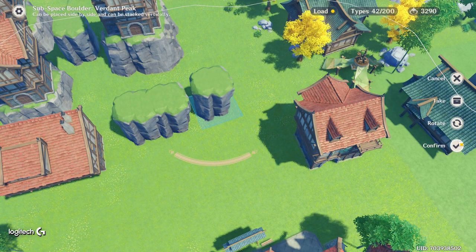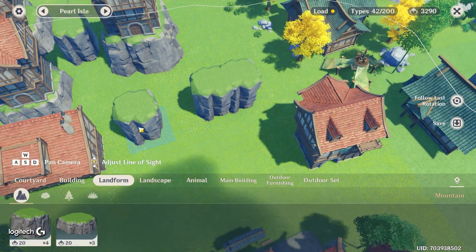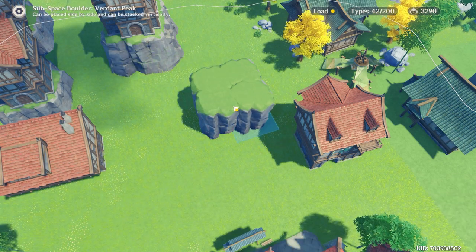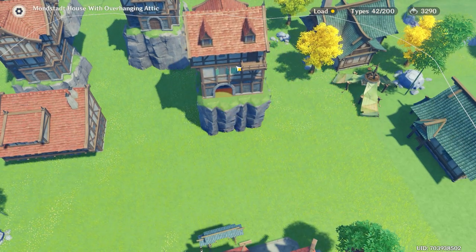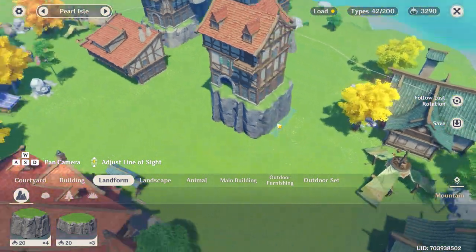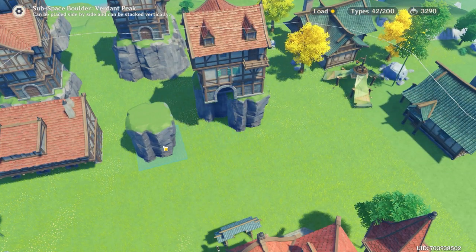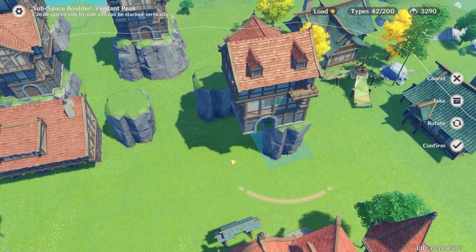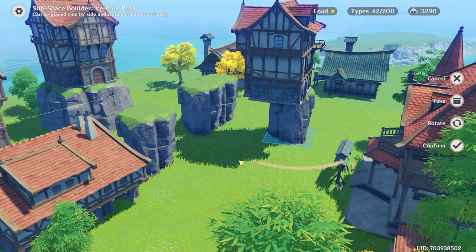You need four of those boulders. Basically you get four of them and clip them together to make a sort of cube. Once you've made a little cube, pick your house up and place it on top — it may take a try or two. Confirm the placement and that house is now clipped to one of the boulders. To find out which one it's clipped to, drag it away and you'll see — it's clipped to the right-side boulder.